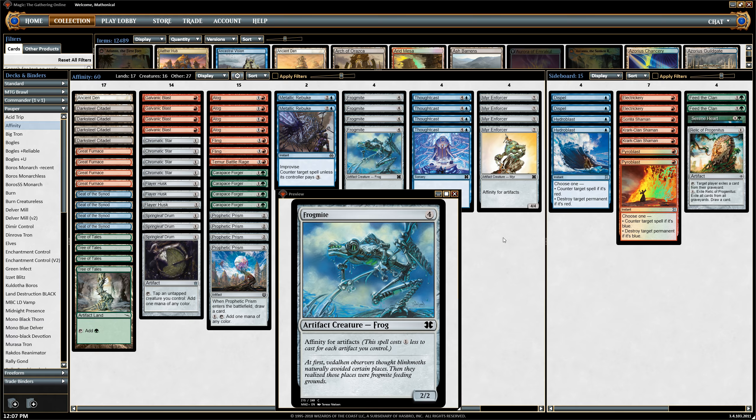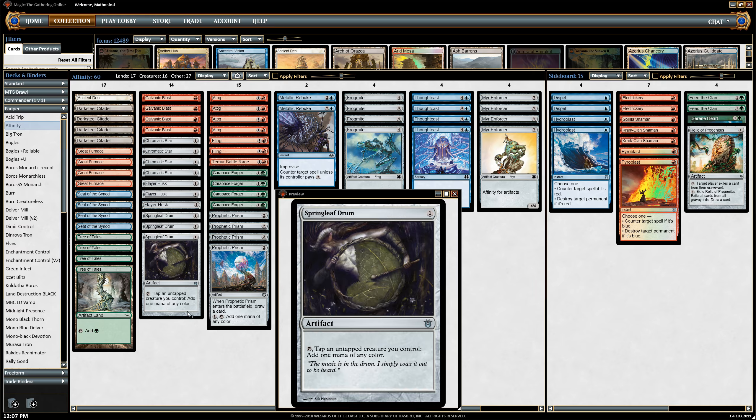Of course we would like to play things a little bit faster and have some of that explosiveness that other formats have, like Modern. So to do that we're going to play some Springleaf Drums. This will allow us to accelerate our mana, being able to tap creatures for any color. That really helps us get all of our mana sources online and cast some more expensive things. So we're just going to play three of those — I don't think we need the full four. Three has been working great for me.